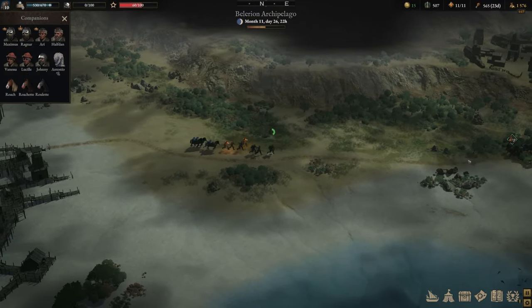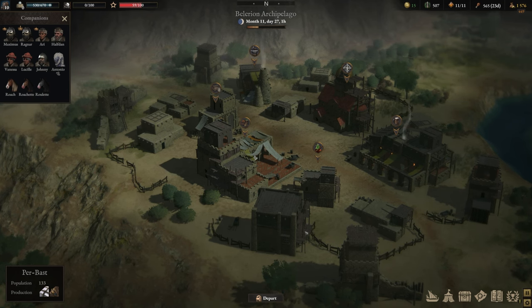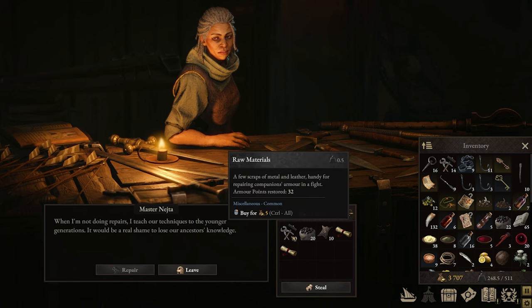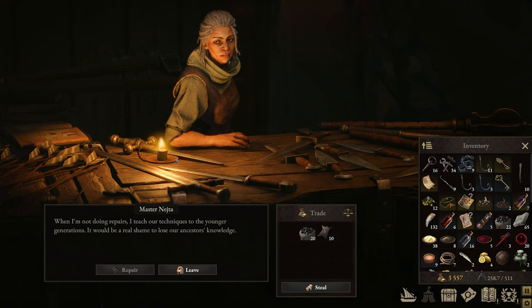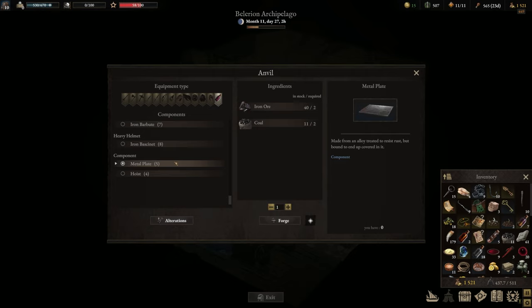After picking those up, follow the road to the main town of the Beleriand region, which is Purbost. Your quest objectives will introduce you to this town. Very importantly, visit Master Necha's Forge, where she gives you access to even more blueprints. The first blueprint you can unlock here is the hoist, needed to upgrade different parts of your ship. She also sells the blueprint for a metal plate. After purchasing both, visit the forge with your blacksmith and scroll to the new components tab — here you can craft metal plates with coal and iron, and the hoist for one rope, two iron, two coal, and one grease.